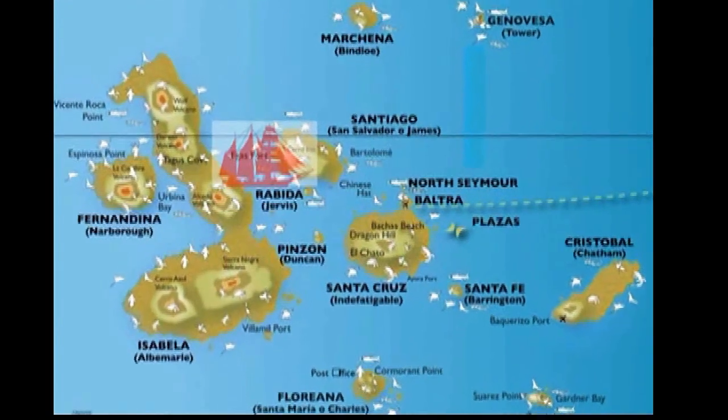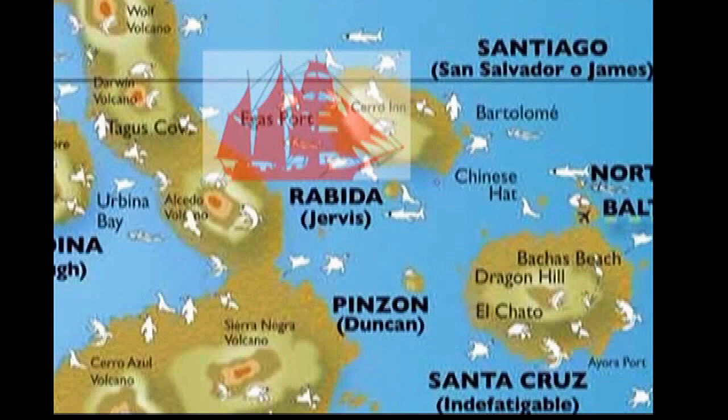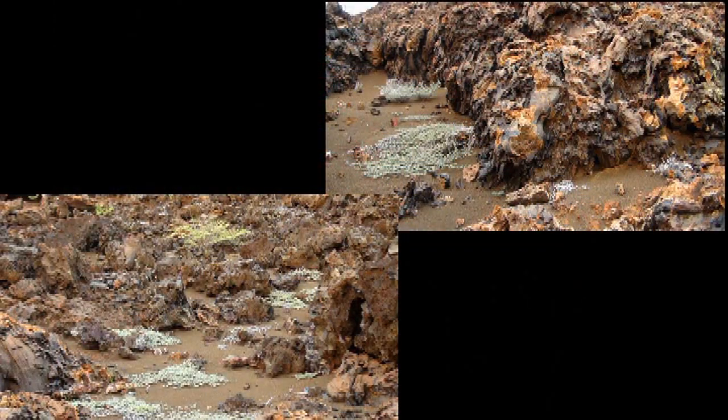As we move east of Isabella, the islands become much older and plants have had time to break down some of the lava. In the early days of the life of a lava field, the lava field can only support a few types of pioneer plants.